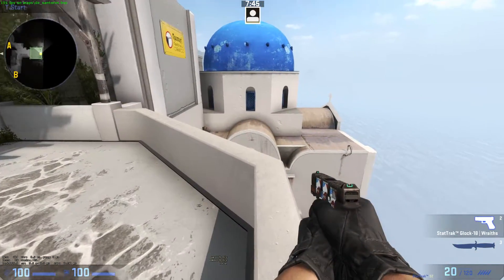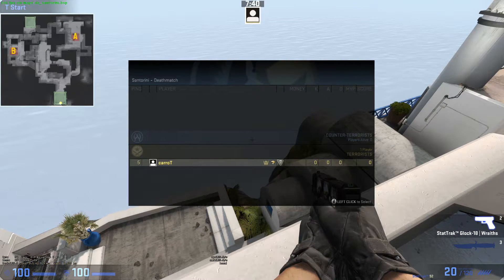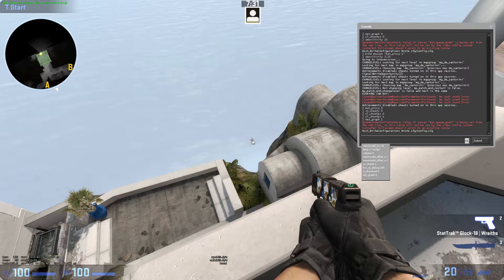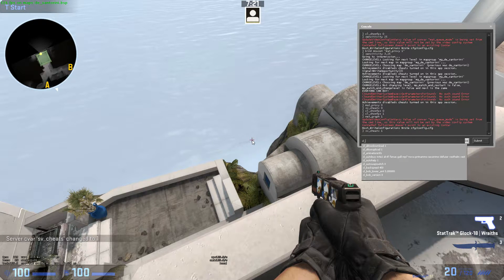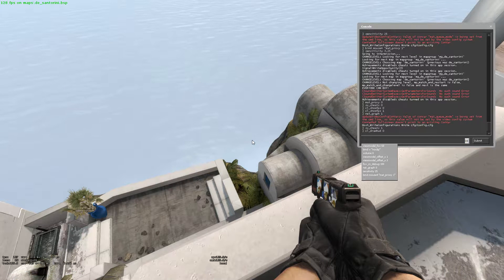Next, you want to have your screen as clear as possible, so you don't want to have the minimap, the HP counter, the armor counter, the ammo counter, the stat track thing — all that stuff should be gone. To do that, you type sv_cheats 1 first — that's the main thing you have to do — then type cl_drawhud 0 to disable the HUD, the minimap, and all that unnecessary stuff.